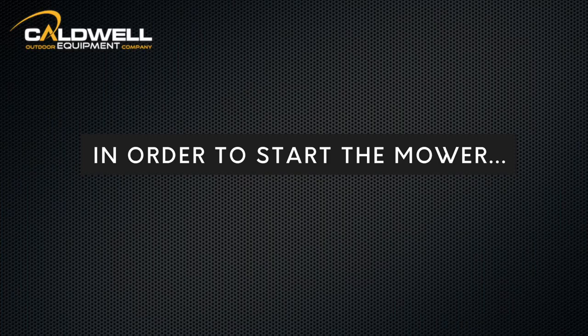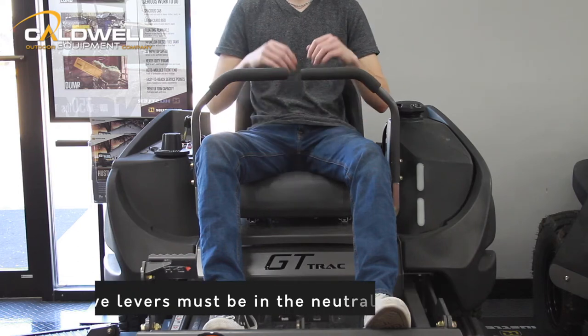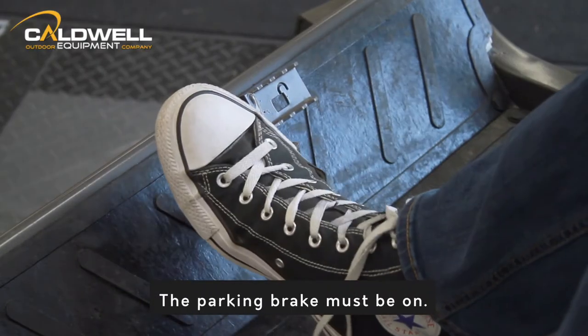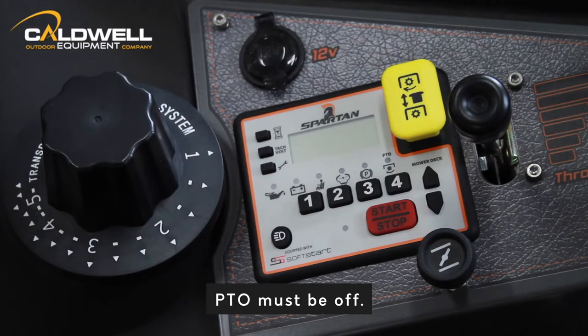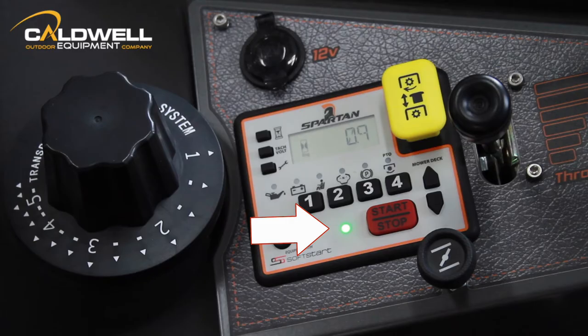In order to start your Spartan mower, the following conditions must be met: the operator must be sitting in the seat, the drive levers must be in their neutral position, the parking brake must be on, and the PTO must be off. A red light indicates at least one of these conditions has not been met. When all conditions are met, the OK to start LED changes from red to green, indicating the engine may be started.